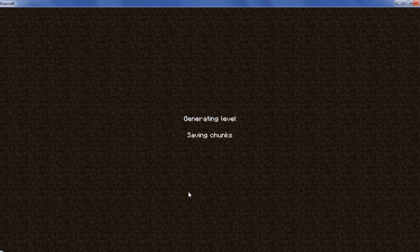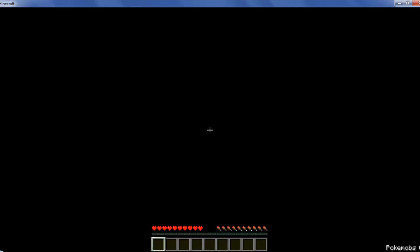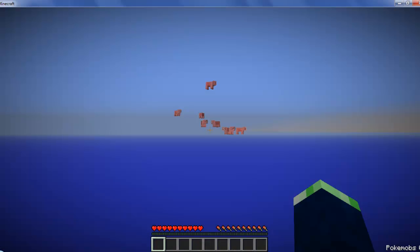Scariest crap ever. But yeah, the torches — monsters don't spawn in light, so you have to have torches to keep them out. The main first objective every first day of the game is you have to find wood and torches so you don't get yourself murdered.